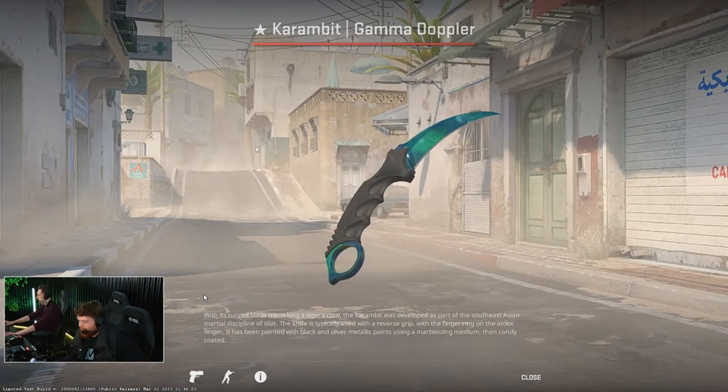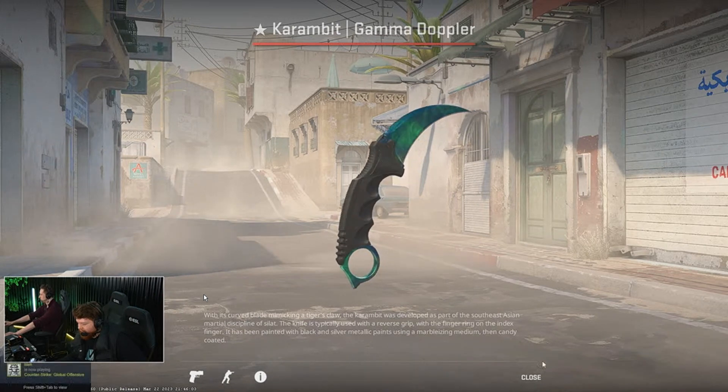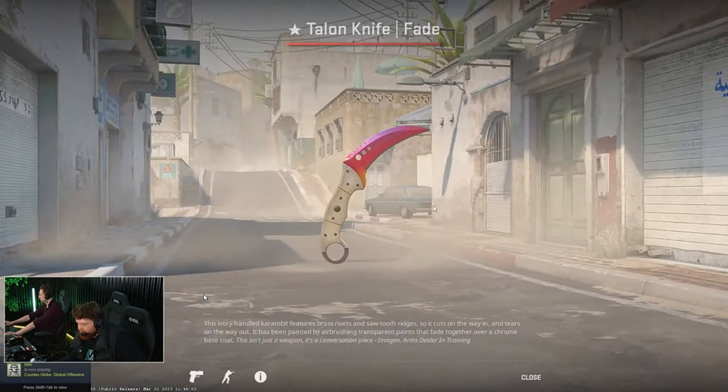This is the Gamma Doppler. This is how this be looking. That's nice, right? So shiny. I like the reflections on it. There's also this — it's a pretty shiny knife, I think.